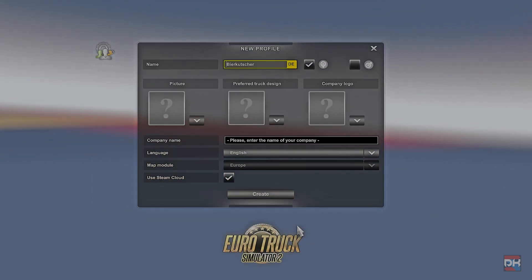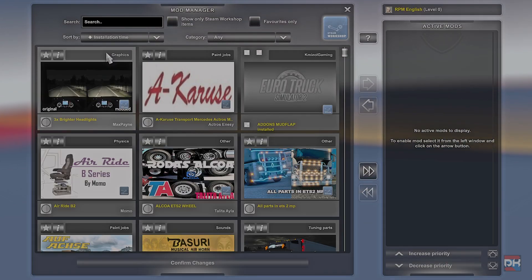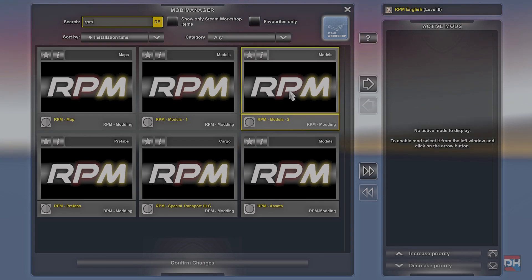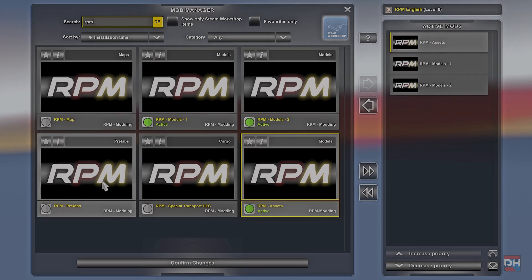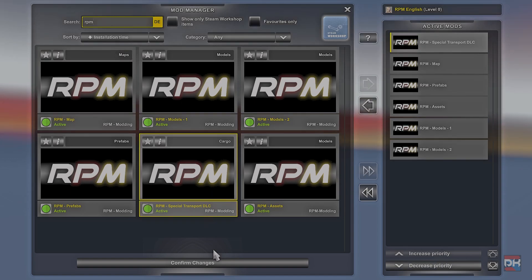Enter your dedicated data. Once done, get into the Mod Manager and select the mods you need to activate. For the RPM map, the loading order is as follows from bottom to top: Models 2, Models 1, Assets, Prefab, Map, and Special Transport DLC. Confirm the changes.